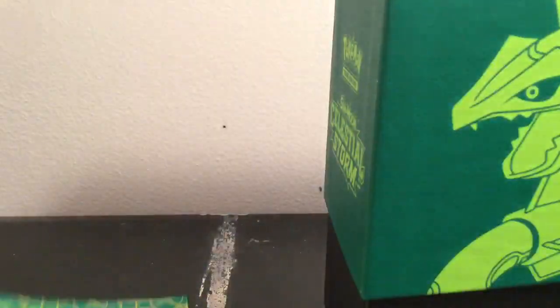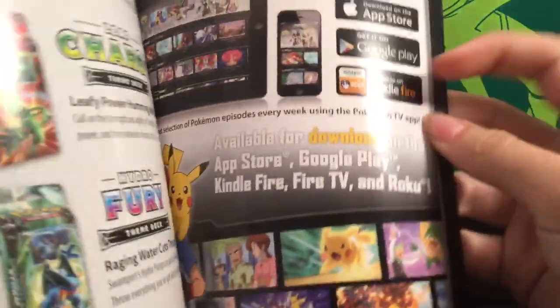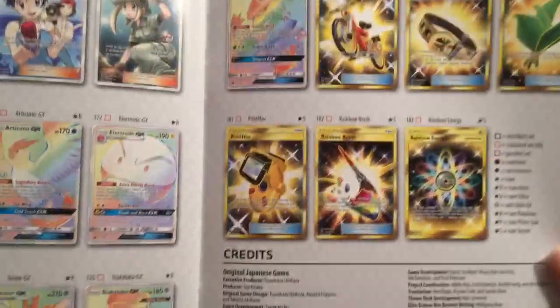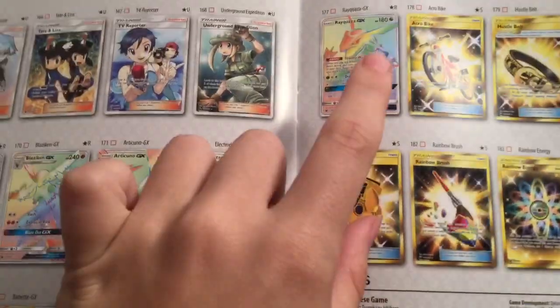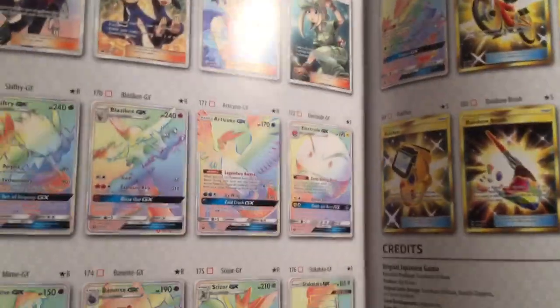So as most of you know, in the Elite Trainer box you get the booklet that has all of the cards in it. And if you go to the back, you can see there's a lot of Rainbow Rares in this set, and there's a couple gold cards. So a gold card would be cool, and a Rainbow Rare would be really nice. We're looking for this guy here. There's quite a lot of Full Arts in this set, because this is also a very big set — it's got 183 cards.